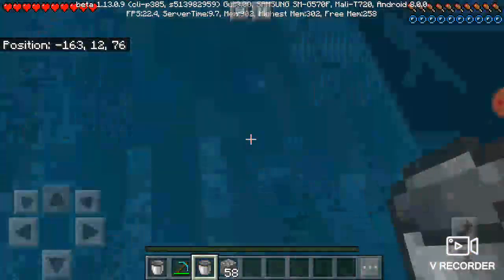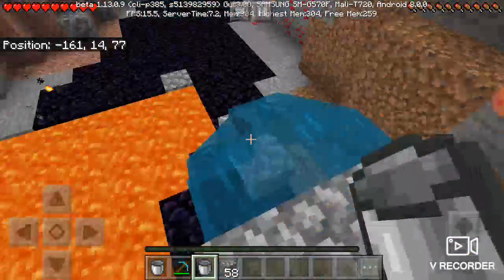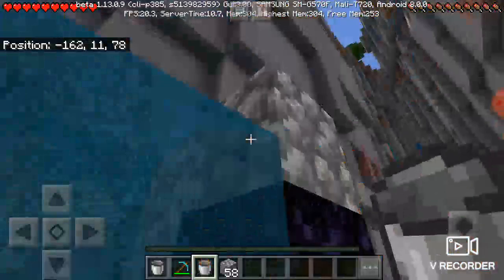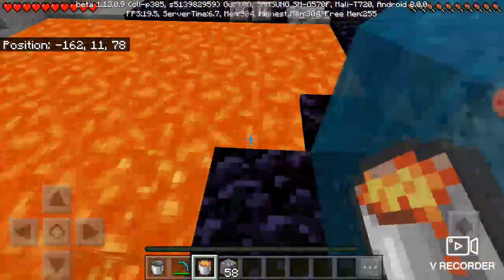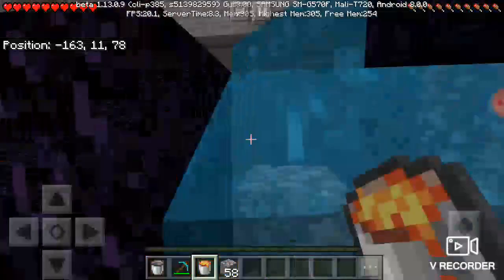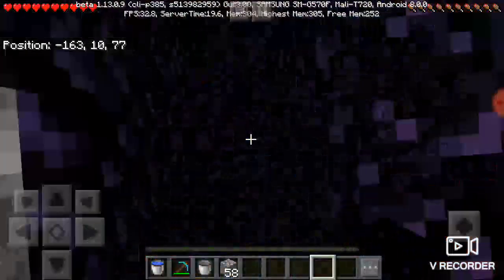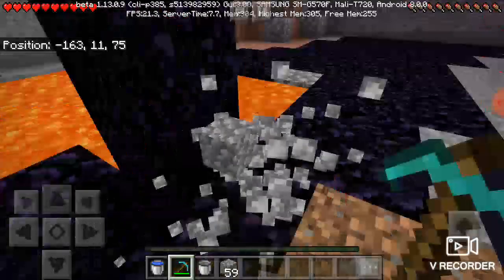What that will do is it will help us turn all the lava into obsidian. And now we have the need of a diamond pickaxe. And there we go — just grab the water again. And now you have your easy, really fast nether portal.